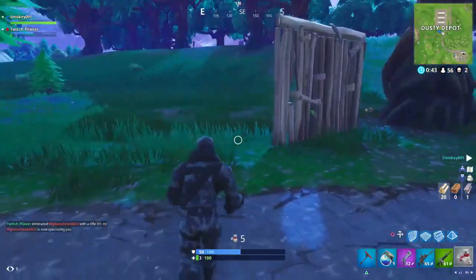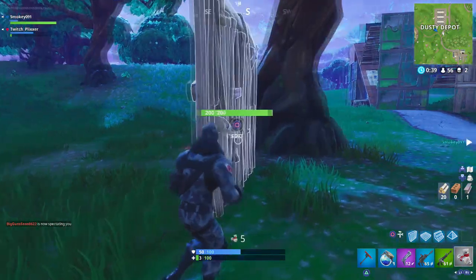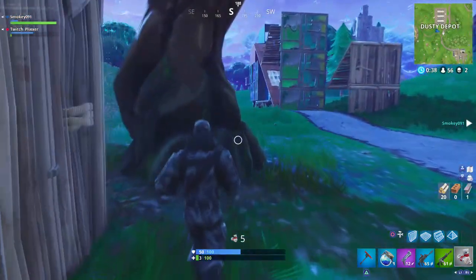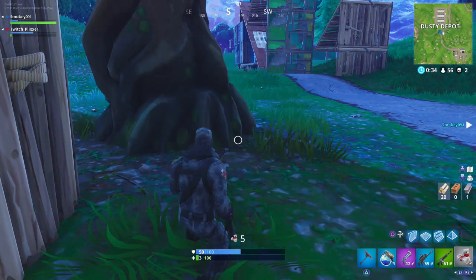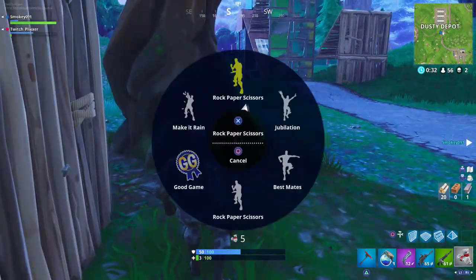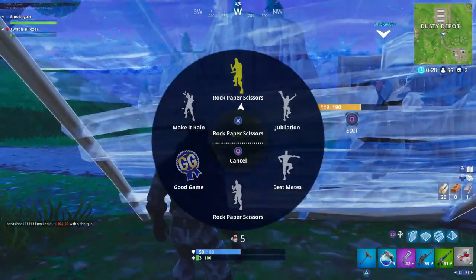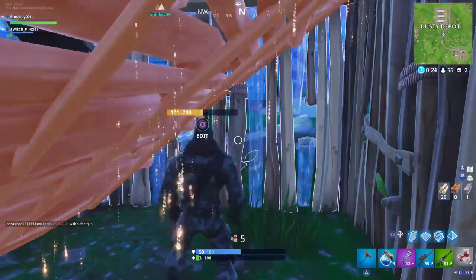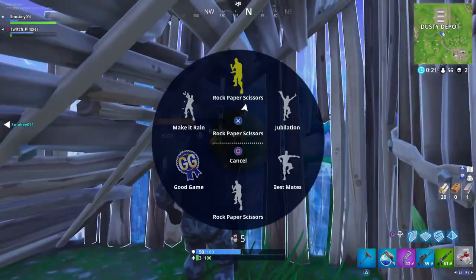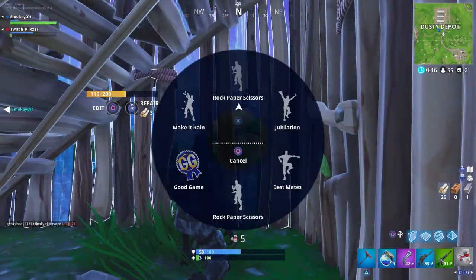So this is far from easy to do. But if you ever find yourself low on health and you want to instantly use some bandages or some shields, all you have to do is have the rock-paper-scissors emote. What you do is use the rock-paper-scissors emote and then right after doing it, you have to crouch as well as use the shield potion or bandages immediately.